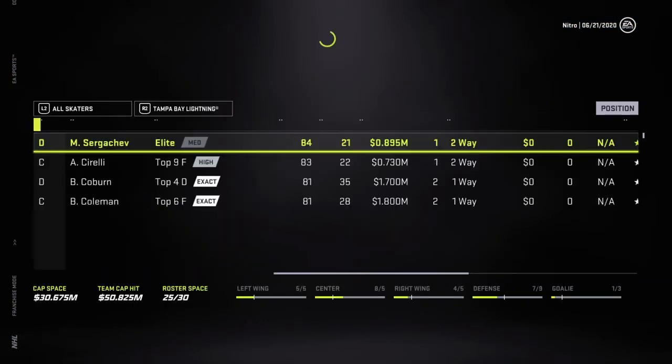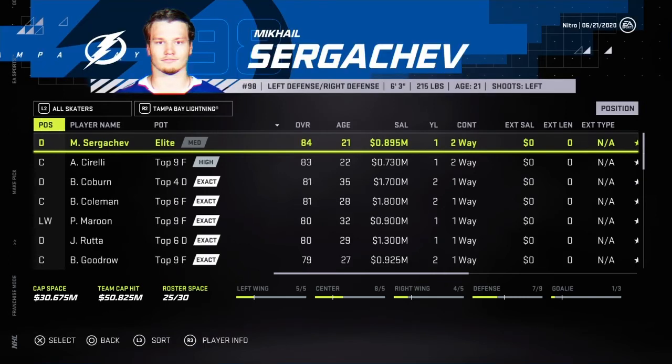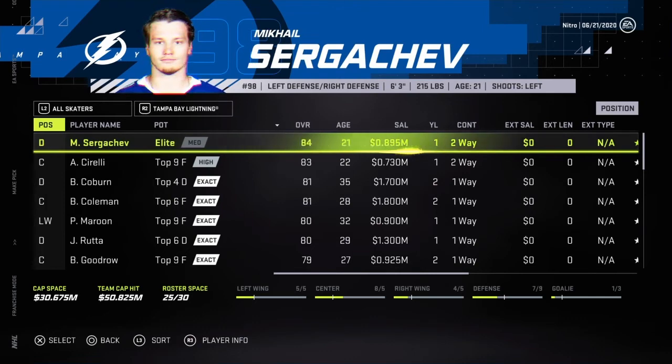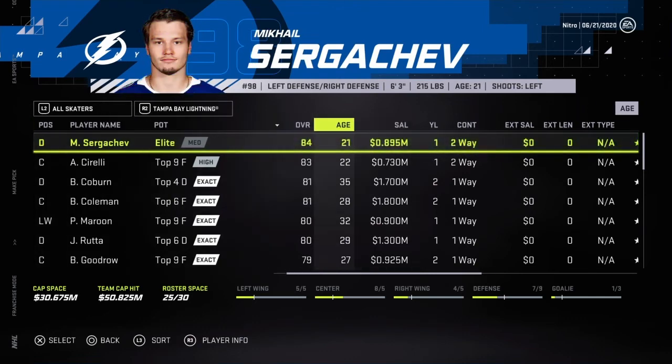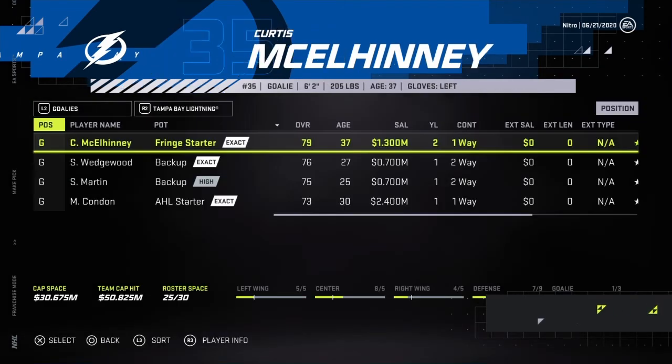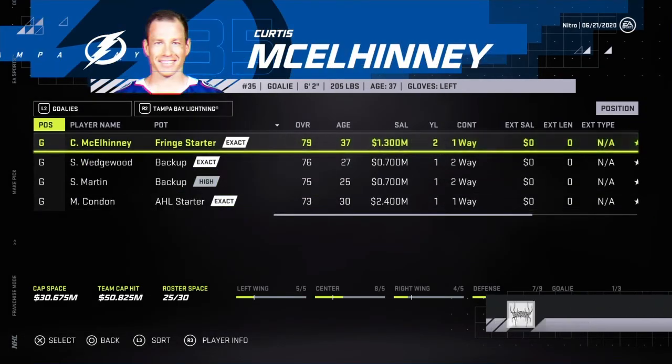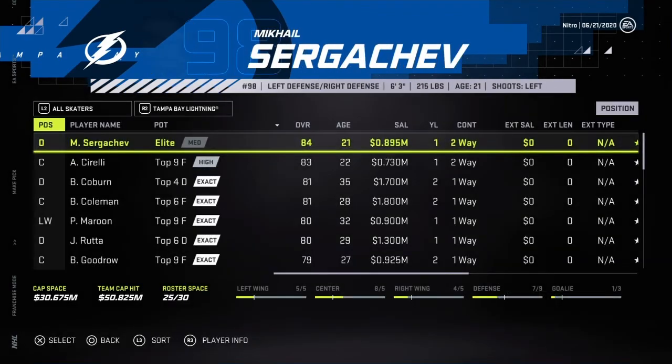Tampa Bay — Sergachev and Sorelli. Sergachev — cannot pass on him. He's going to be an RFA though, so need to find some cap. Sergachev it is.